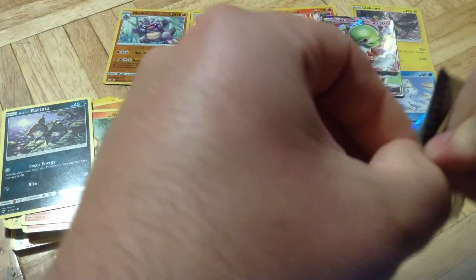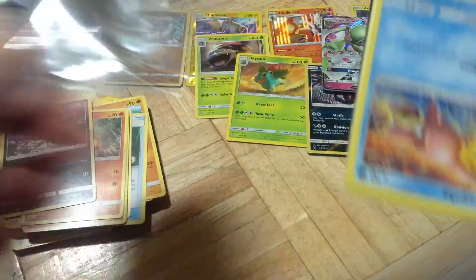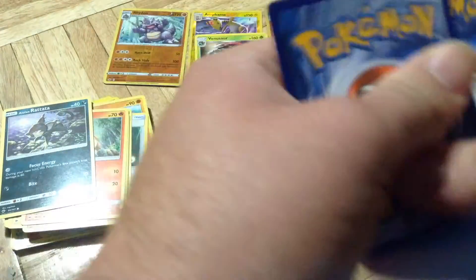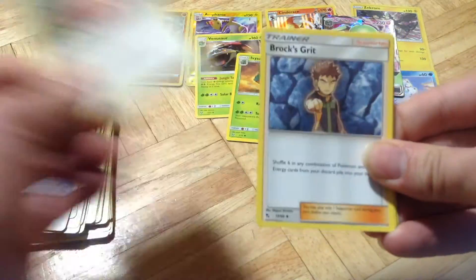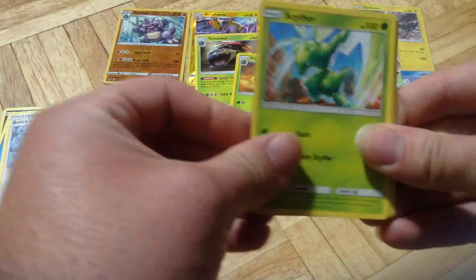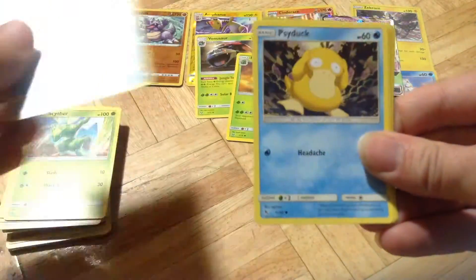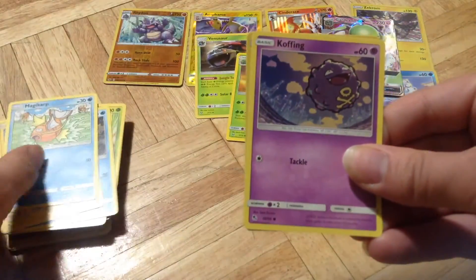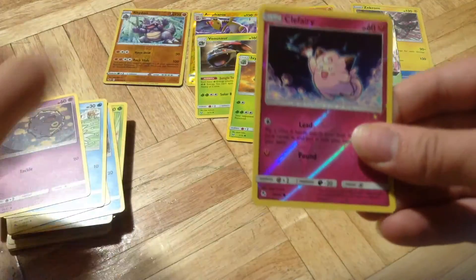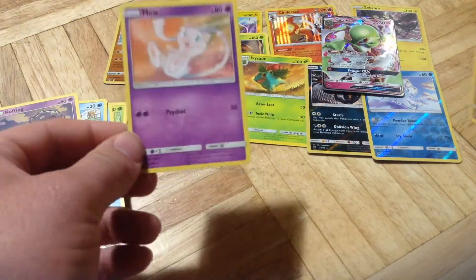Last but not least, Hidden Fates. Gold Card, Forge from the Back, Energy, Tensi, Brock's Crit, a Scyther, a Slowpoke, a Psyduck, Pikachu, Magikarp, a Coffin, a Reverse Hollow Vopex, and a Mew Non Hollow.